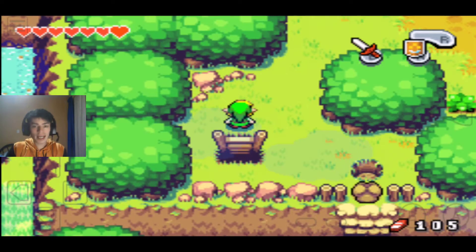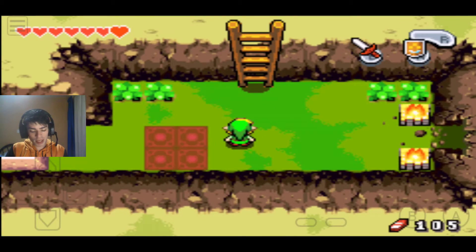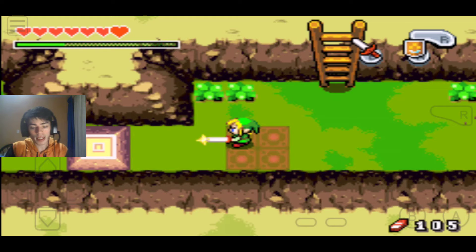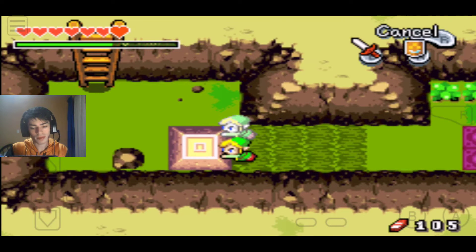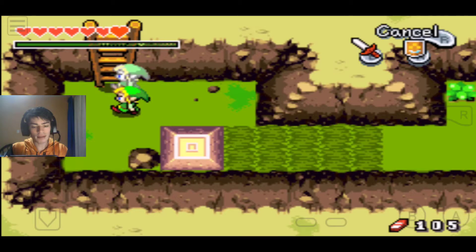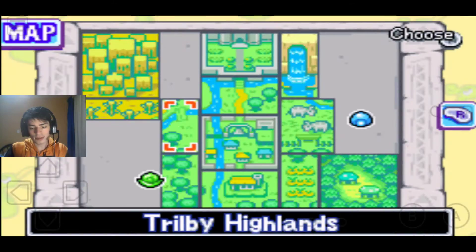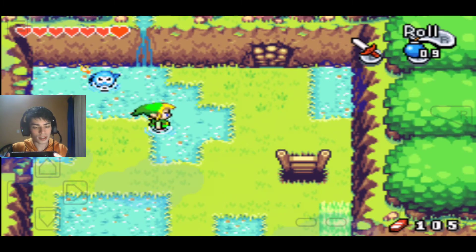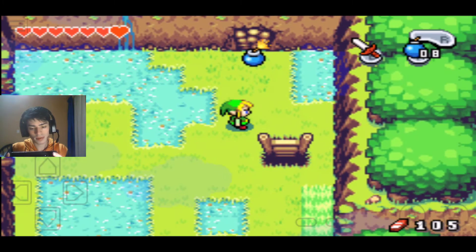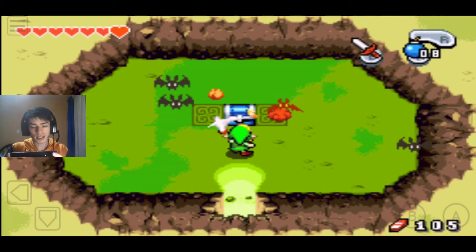I discovered where I have to go. If I go down here, you see these platforms. And if you remember from the last episode, as I told you at the beginning of the video, I can clone myself now. So there's two Links, and we can move this rock to give us access to a new section. The first thing I'm gonna do is bomb that wall and destroy these guys. The bomb explodes — let's see what's inside.